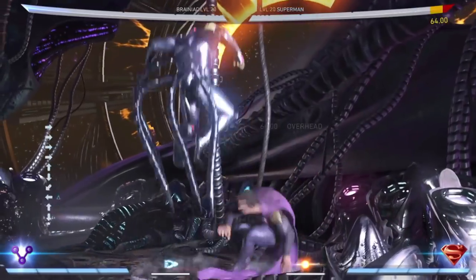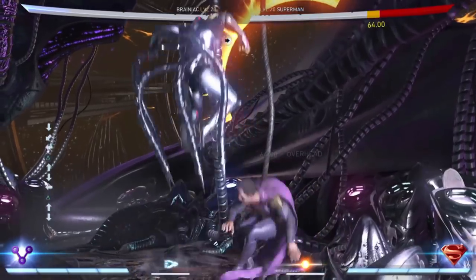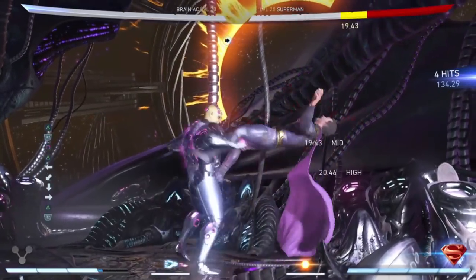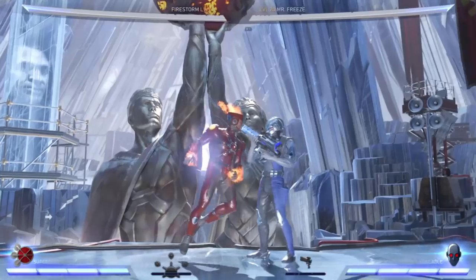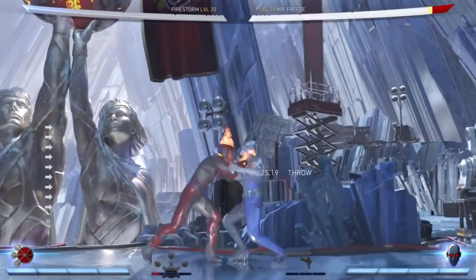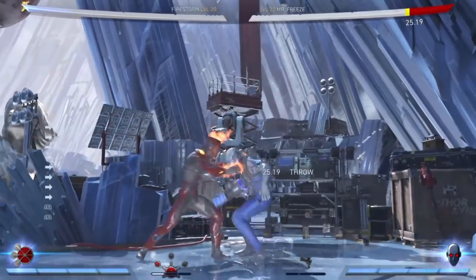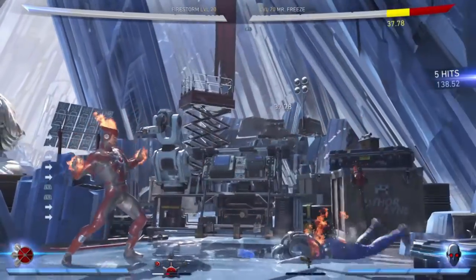If you're close to your opponent, make sure you use the dive kick close to the ground, since it basically makes an immediate overhead move. You can meter burn it if you like to extend combos. To charge up Firestorm's trait much faster, use his throw as much as you can, because it charges it really fast compared to when you're just doing regular combos with an occasional special move here and there.